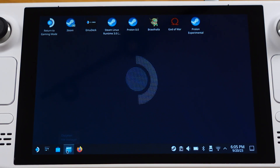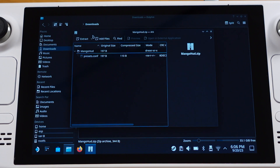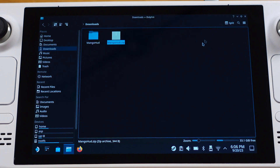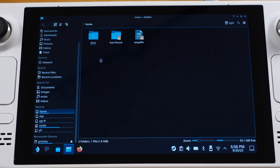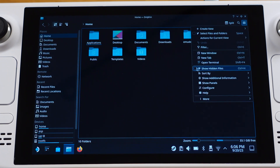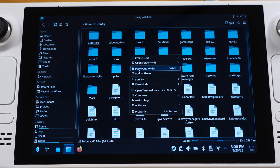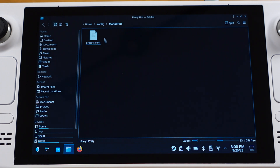To set up the custom performance overlay, we need to do this from desktop mode. I will have the MangoHud zip file in the video description so you can download it from there. Once you get the file, just extract it. You should get the MangoHud folder, and inside the folder there is a preset file. Copy the MangoHud folder, then go to Home, click Deck, and make sure you turn on Show Hidden Files so you can see the config folder. Open the config folder and paste the MangoHud folder in there.